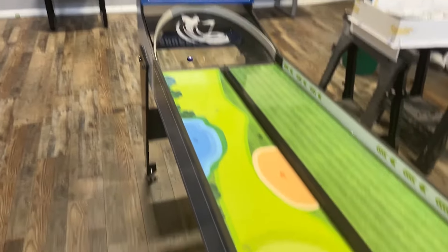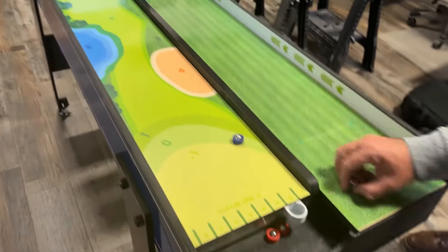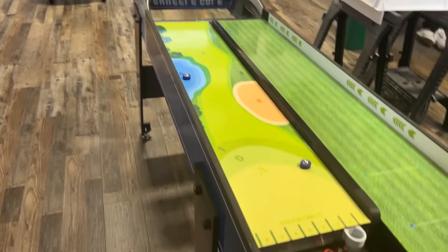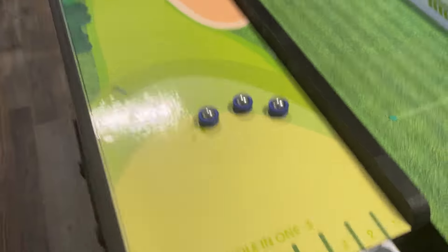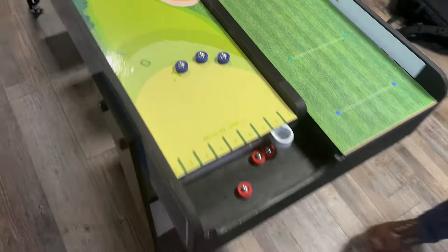Now Mike is up and throws his first golf puck. It lands on the lower green for a zero. His second shot is the same for zero. Mike's last shot is a straight drive onto the green for negative one. Total for the round is one under par.